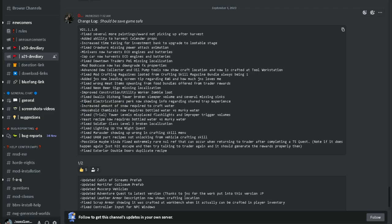Added JNS new loading screen tip regarding random gen and how much JNS loves doll. Fixed wrong meat items spawning from food bundles offered from trader rewards. Fixed neon beer sign missing localization. Improved construction utility worker zombie loot. Big doors, the Strong Tower broken sleeper volume, and several missing sinks fixed. Fixed electricians/electrocutioners perk now showing info regarding shared trap experience — guys, sometimes I struggle to read, it's almost like I'm dyslexic sometimes. Increased amount of snow required to craft water. Household chemicals now require bottles of water versus murky water. Fixed Trial Tower level misplaced flashlights and improper trigger volumes.